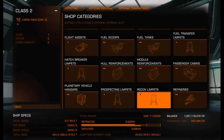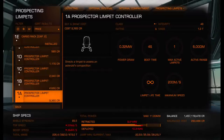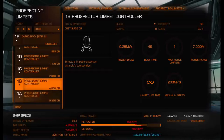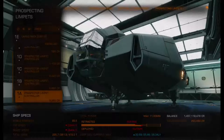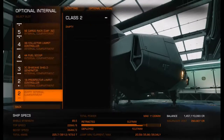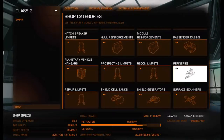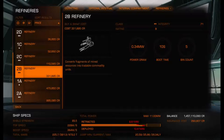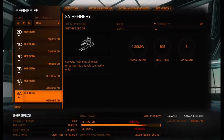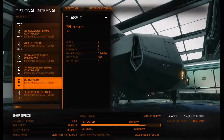In the size 2 slot, put in a prospector limpet controller — I go with the 1A since it weighs less and is only slightly more expensive. For the refinery — this melts your ore into bars — you could get an A, or the B which is about a third of the cost. The only difference is how many bins it has, but since you're doing targeted mining and only going after one type of metal, you don't need that. It's not worth paying a million credits for an extra bin.